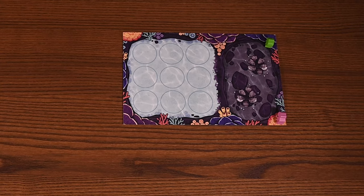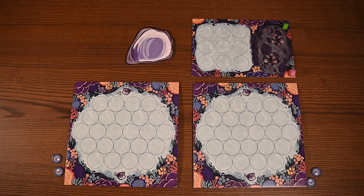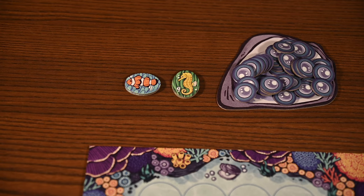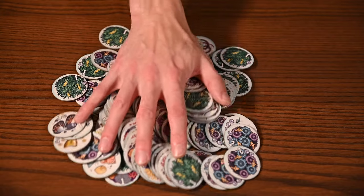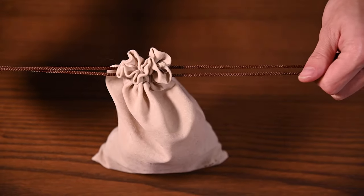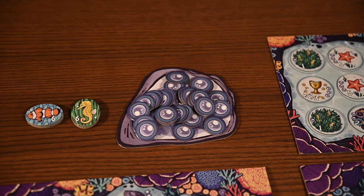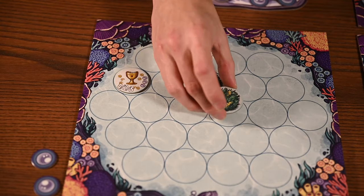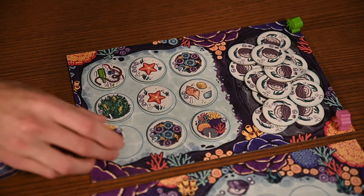To begin setup, you'll place the central market board in the middle of the table, give each player a garden board and two pearl tokens, and place the remaining pearls on the little seashell near the market board. Stack the clownfish and seahorse tokens beside the central market, place the oyster tokens in the oyster bed, fill the draw bag with all the garden tokens, mix them, then draw nine and place them on the central market board. On your turn, you'll do the following steps in order: harvest pearl, collect and plant garden tokens, move any sea stars and hermit crabs, then refill the market board.